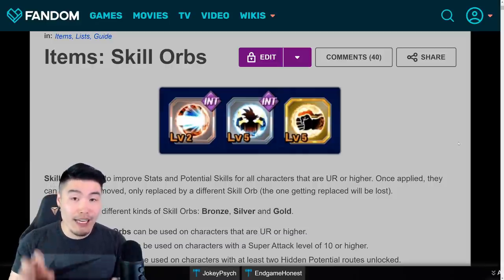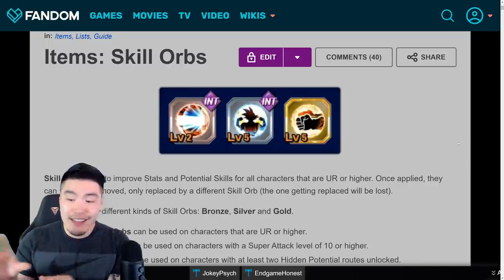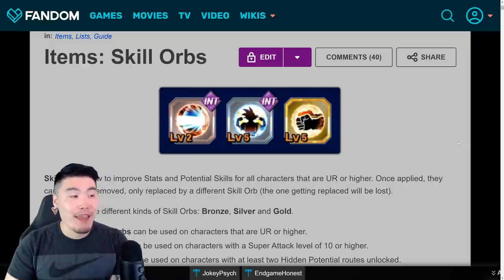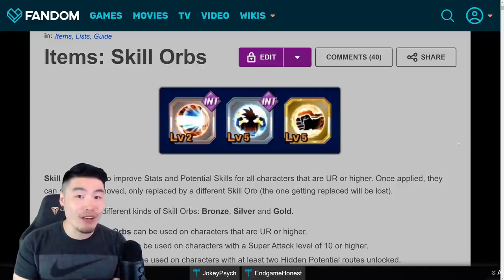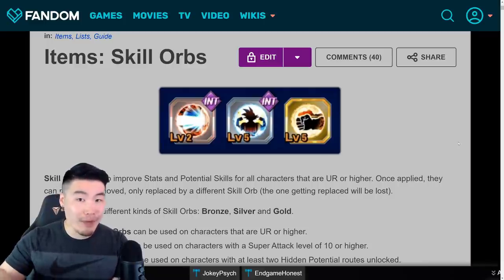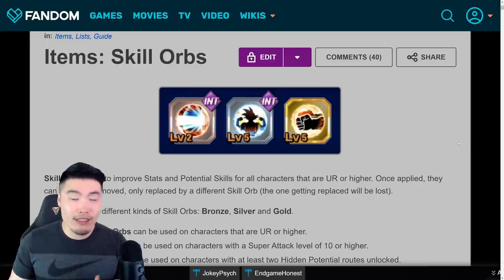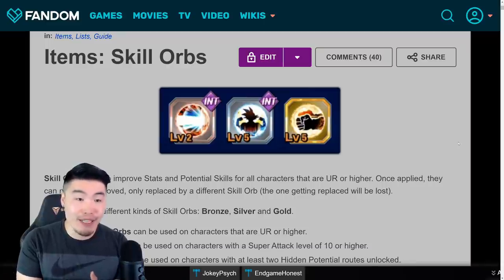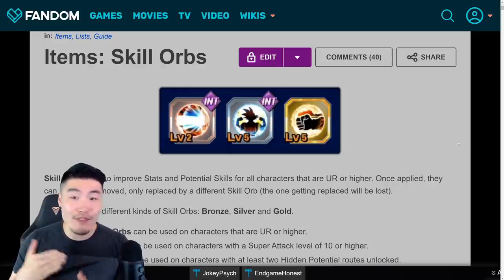One point I really want to emphasize is that you cannot remove a skill orb from a character once it's been equipped. Like once you equip a skill orb to a character, that is that character's skill orb, and the only way to remove it is by destroying it and replacing it with a different one. So what you definitely don't want to do is randomly equip skill orbs to random characters because some of the higher rarity ones are really hard to get. You don't want to regret giving one of the best skill orbs to an absolutely trash character because you can never get that back. So definitely something very important to keep in mind once this feature comes out.